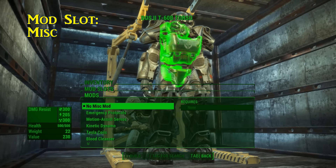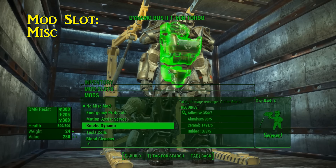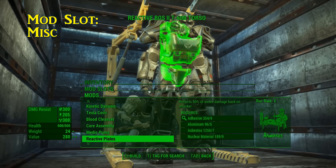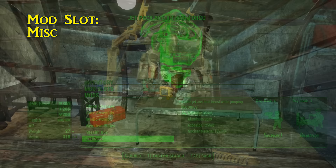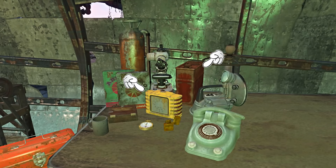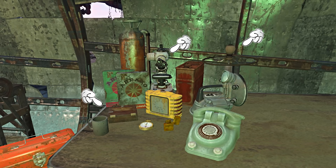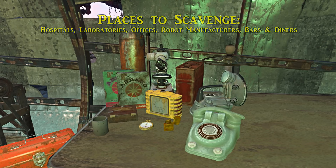Onward to the miscellaneous mods — this is where you can truly make the power armor yours. These mods include jetpacks, Tesla coils, emergency protocols, sensors, stealth fields, and a whole lot more. The junk items you'll want to look for are: aluminum canisters, alarm clocks, telephones, biometric scanners, Abraxo cleaner, extinguishers, gold-plated flip lighters, gold pocket watches, coffee cups, microscopes, lamps, and cigar boxes. Coffee cups contain ceramic, which can be found in just about any kind of dishware, so keep an eye out for any dishes. Look for these things in hospitals, labs, offices, robot manufacturers, bars, and diners.